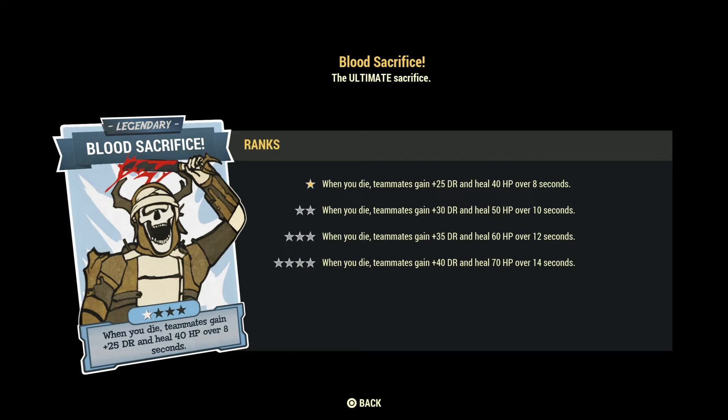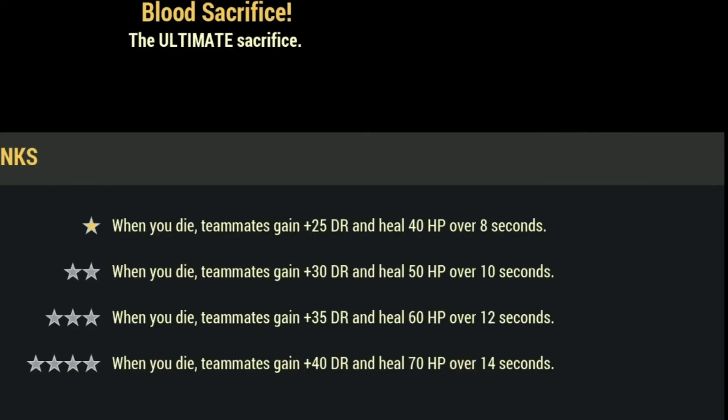Now let's talk about the worst legendary perk cards. The first is Blood Sacrifice: when you die, teammates gain +40 damage resistance and heal 70 HP over 14 seconds. To invest 300 perk points just to get 40 damage resistance and some healing — it's just not worth it at all. You can use other chems that boost your HP and damage resistance for a period of time basically for free, without spending perk points on this card.